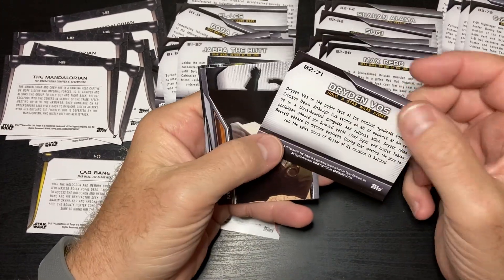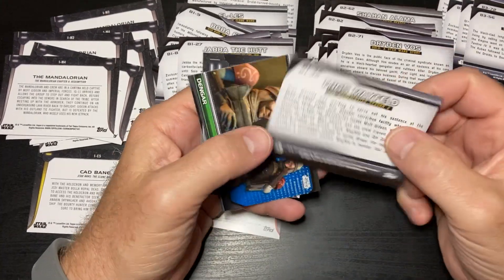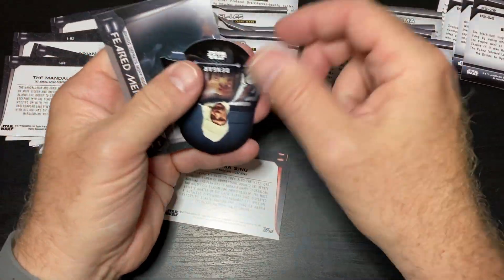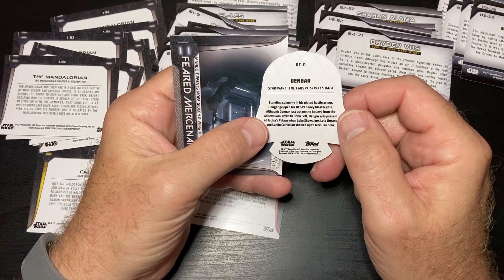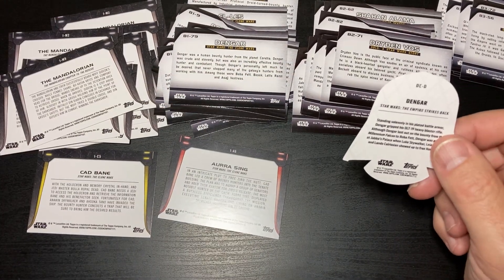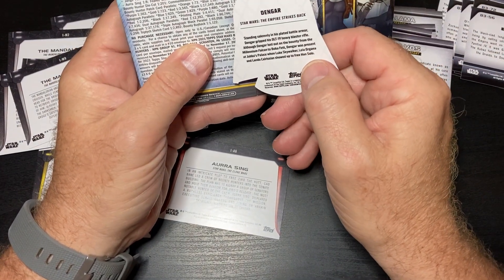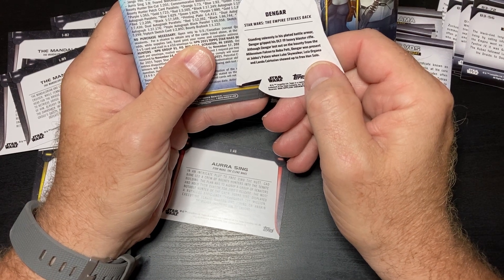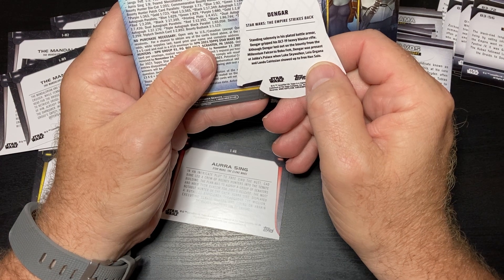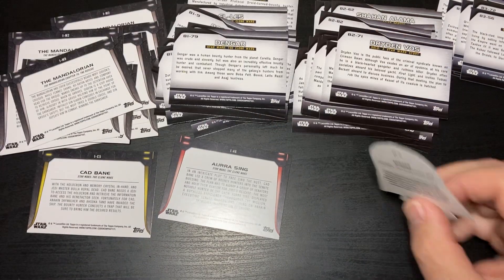Last pack: Dryden Moss is a B2, Garindan is a B3, B1, B1, B1 — not sure what that is, I have to look that one up. M9. That's pretty cool, I don't know what it is but — Feared Mercenaries. Oh, die cut — one in 200 packs!